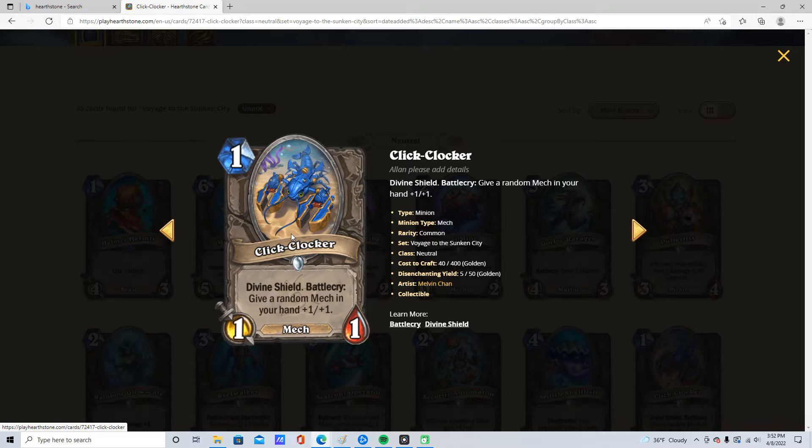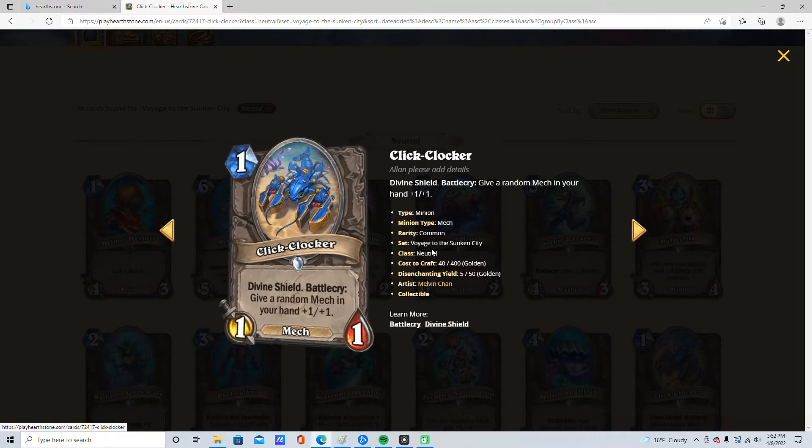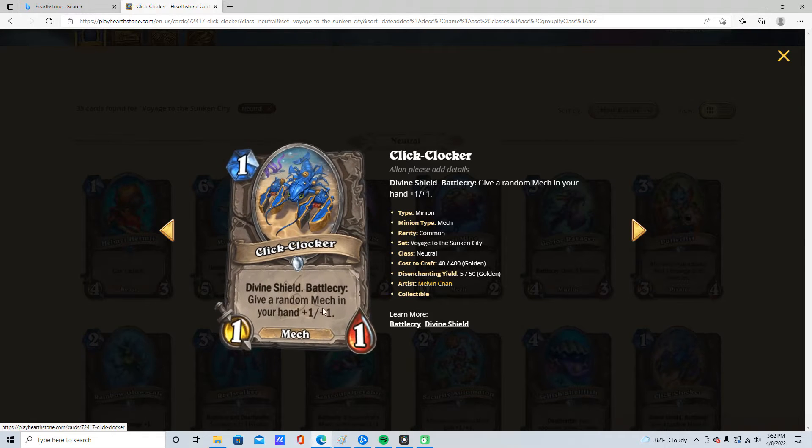1 mana, 1/1, Divine Shield. Battlecry: give a random mech in your hand +1/+1. This is insane. Paladin will love this. I'm surprised this is not a class card. I'm going to give this 5 stars. It is good in every mech deck.